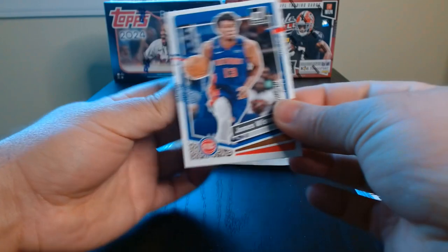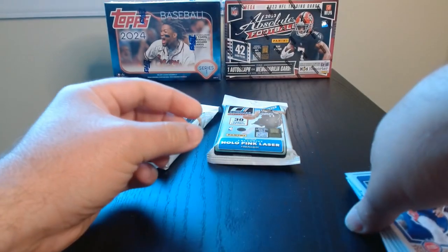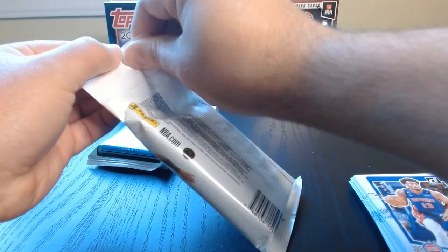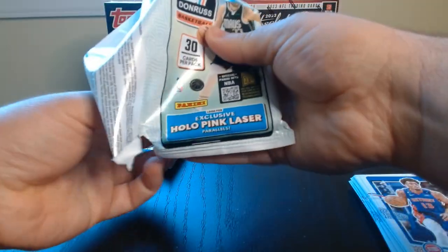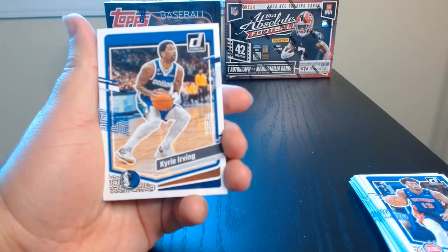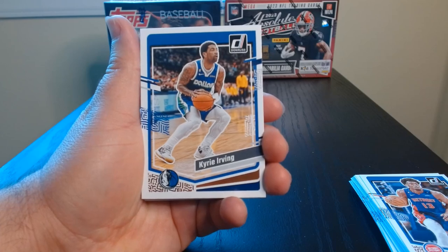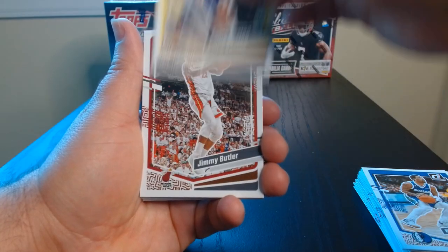Is that the sun ring? Yeah, a little from left to right right there. Okay, so there we got a look at these green parallels — hopefully we get one of those hollow pink lasers. I'm not gonna be buying fat packs like these all the time. I mostly buy blasters. I recently bought a few mega boxes, so I'm gonna start buying more mega boxes. The blasters have been alright but hopefully we get something better when I open some of those mega boxes.